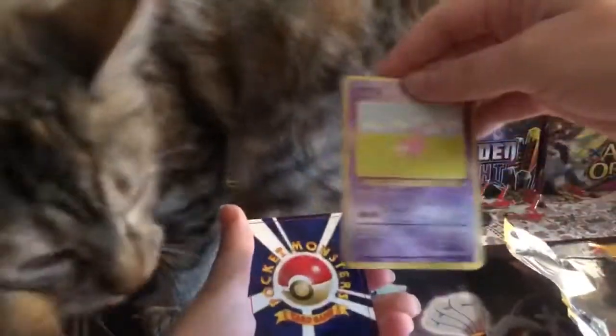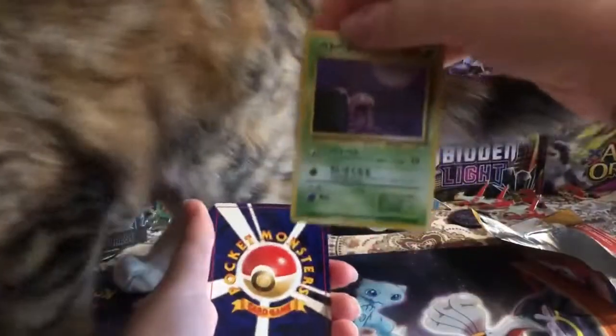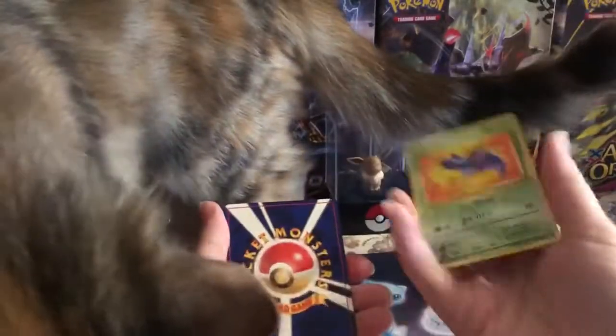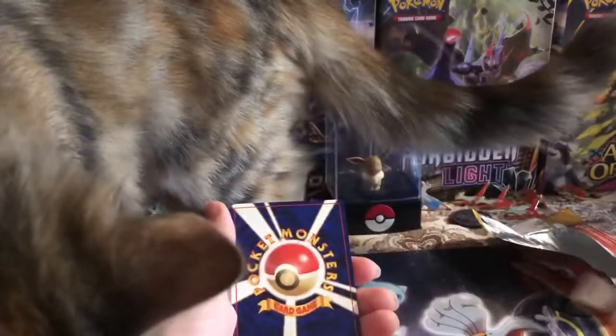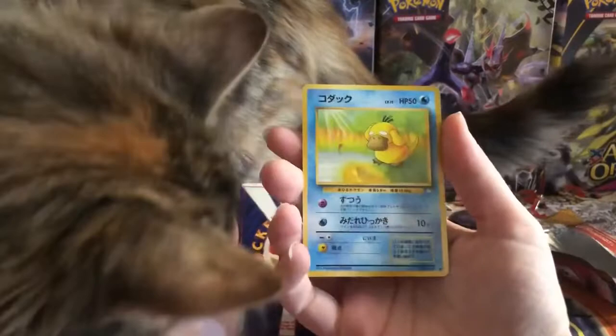It is, so we'll go this way. All right, so we got a Slowpoke and a Grimer. Zubat. Psyduck.